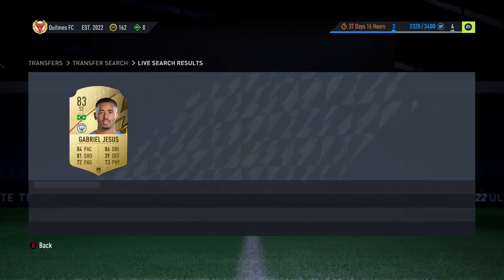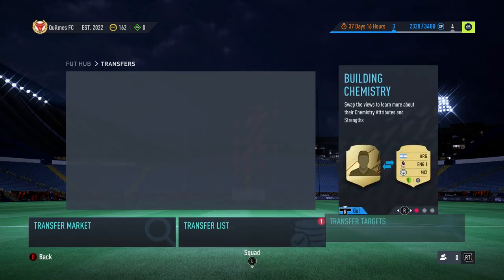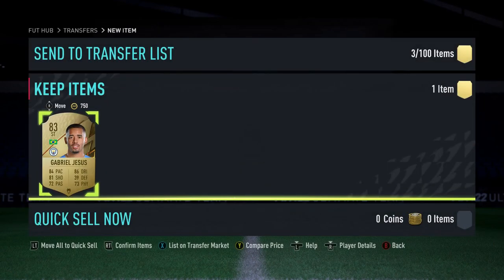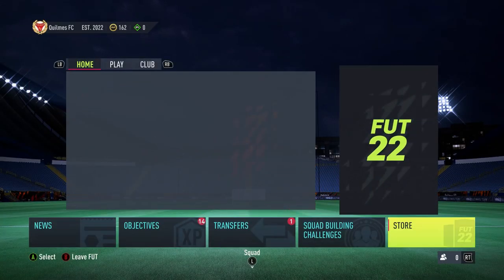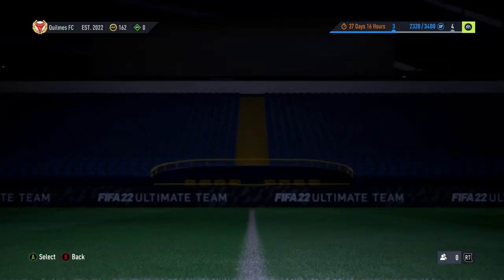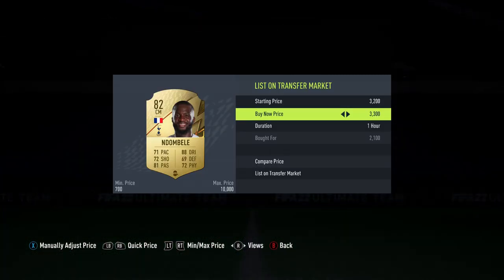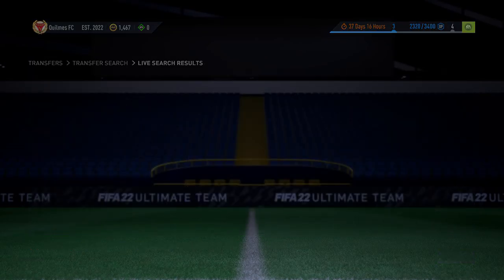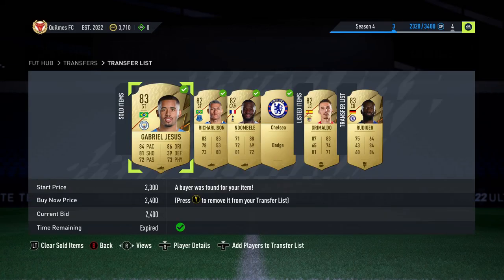Now we're checking Jesus — he goes for 2.6k in a hunter, which I was a bit surprised by, I thought he'd go for a bit more. We got him for 1.6k, so that's another 700 coins profit. Going back to the transfer list — Isaac sold. Then Belly in a shadow: we've got him as a centre-mid for 2.1k, you can list him for 3.3k. Converted to a Gemaldo here for 2.2k — next cheapest is 4.9k — so we're going to list this one up for 4.4k.